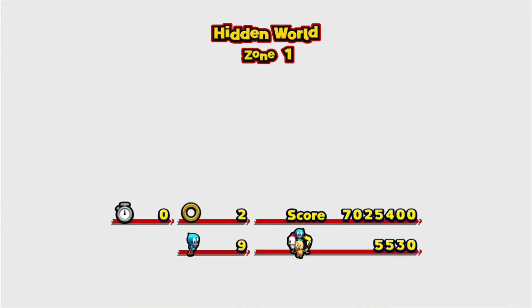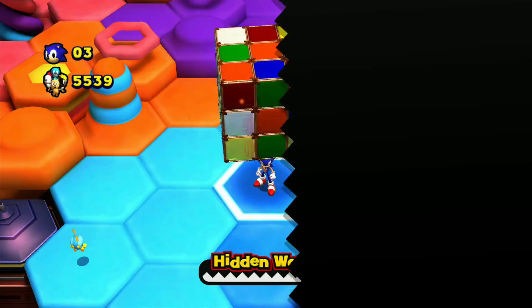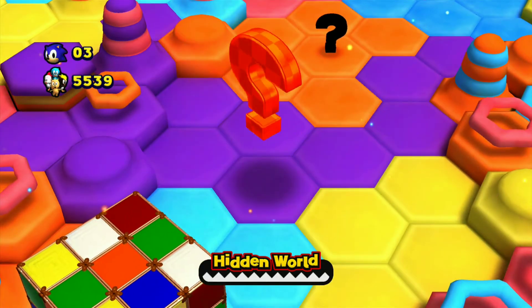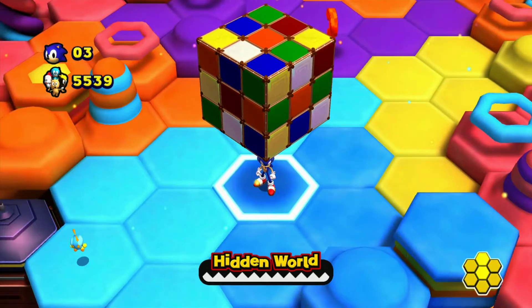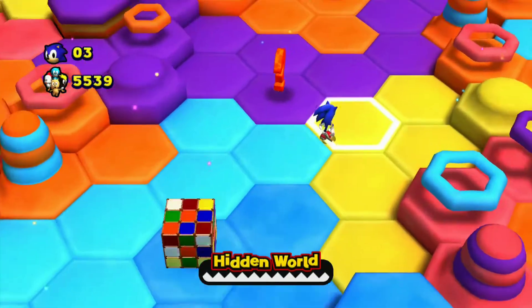That's it. So that's Hidden World Zone One — that's pretty weird. It's just a giant Rubik's cube, look at that! I didn't even realize that. Let's see what this second one is about — hopefully we can get 50 rings in this one.